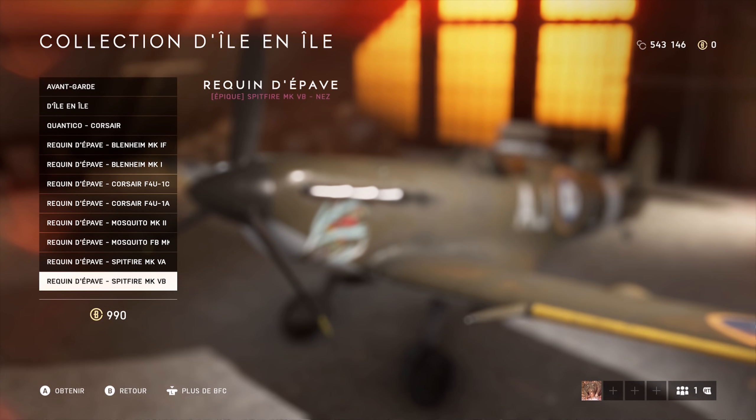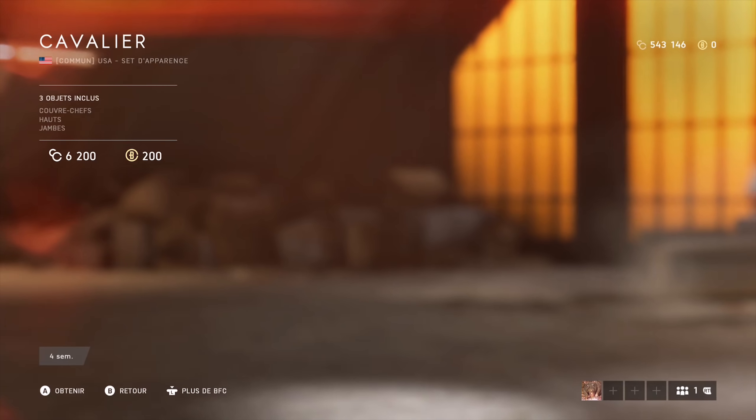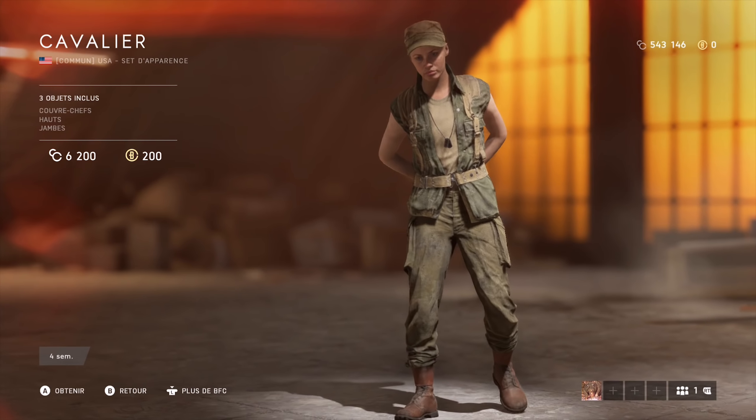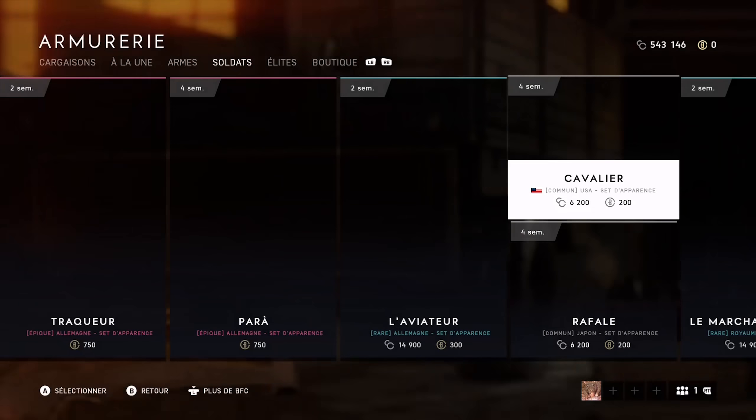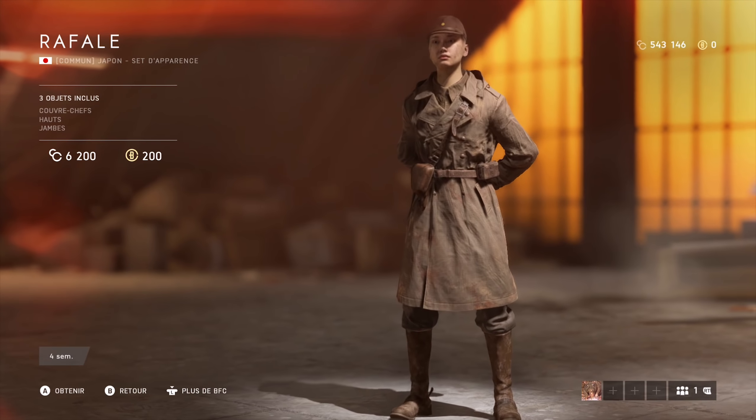There are also plane skins for the British and the German planes. Then there are two skins currently being sold for company coins, which is the Cavalier and the Reval — whatever that translates to in English. The person who sent it to me is French, so his game is in French too.